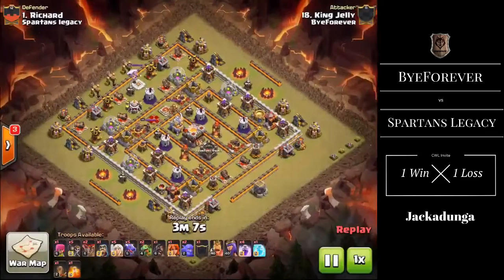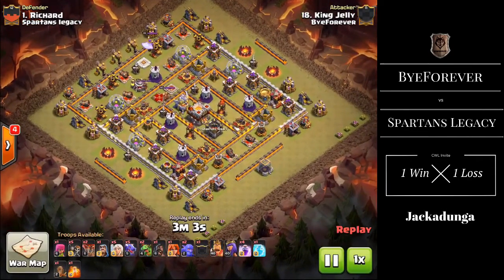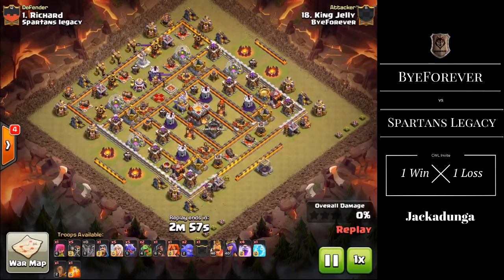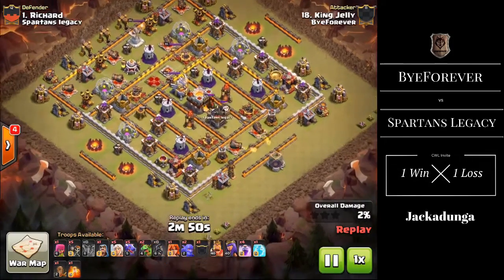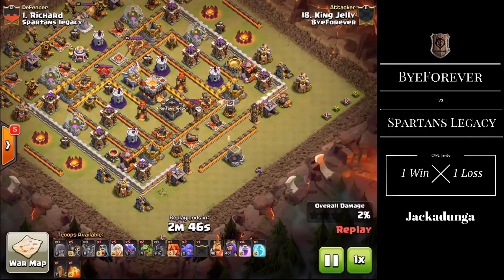Both sides came out strong on the 9v9 and 10v11 game, which will be shown with our initial replay. King Jelly goes for an interesting Dragon attack Queen walk on their number one, starting off with a few Balloons on that Mortar in the south to help with funneling, and luring the Clan Castle with a Hog.